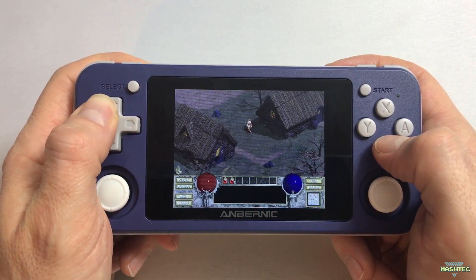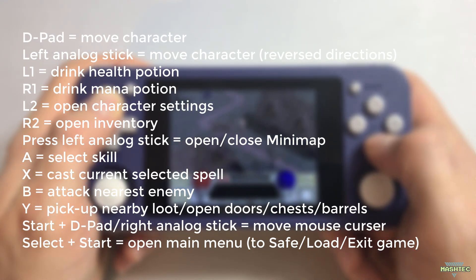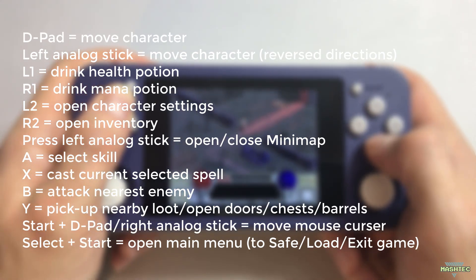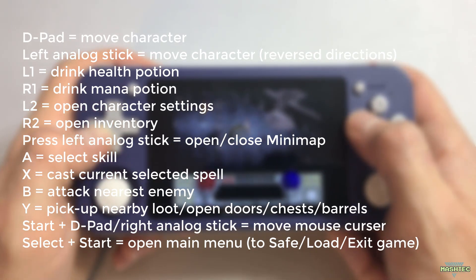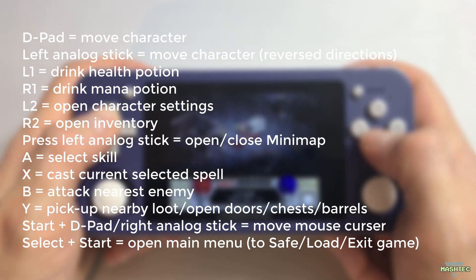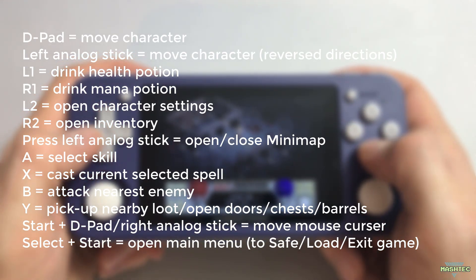Now everything is done and we can start playing Diablo 1 on our RG351. Let me explain the button mapping to you. With the D-pad you can move the character over the map. The left analog stick also moves your character but for some strange reason it does it in reverse directions. The L1 shoulder button lets you drink the next health potion while R1 makes the character drink the next mana potion. L2 opens your character settings to check properties or set upgrade points. R2 opens your inventory and allows you to set new armors or weapons. A press on the left analog stick opens and closes the minimap. The A button lets you select a skill while the X button will cast that spell. Pressing B will make your character attack the nearest enemy. With Y you can pick up nearby loot, open doors, chests, or barrels in the game.